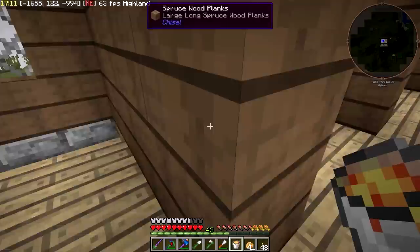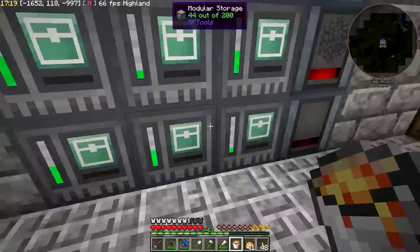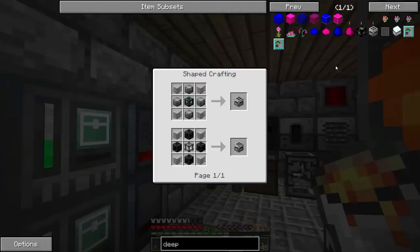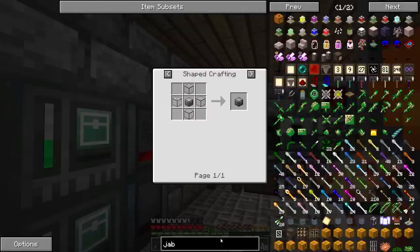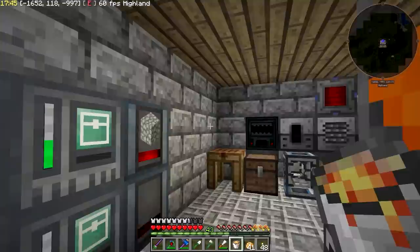However, I also need a place to store these things. Let's take a look and see what options we have. There is the deep storage unit, but I don't think I can afford that just yet. So I think we'll probably just go the barrel route. Let me make a couple of these.